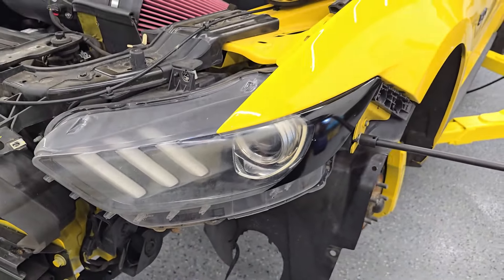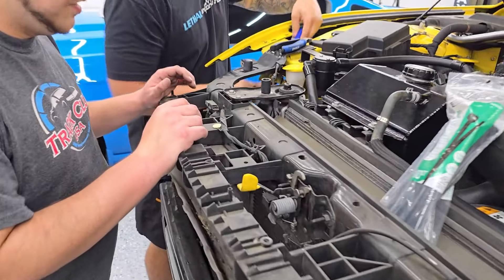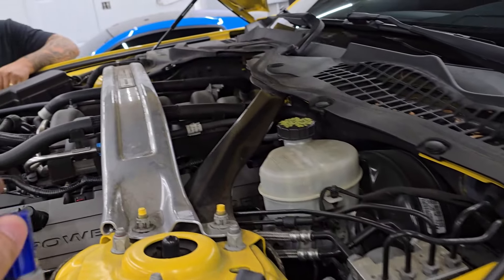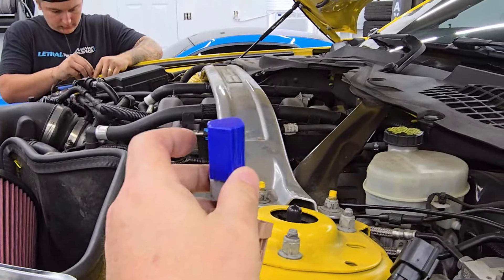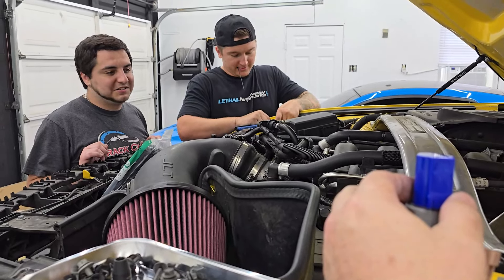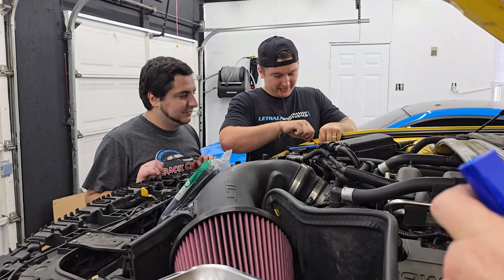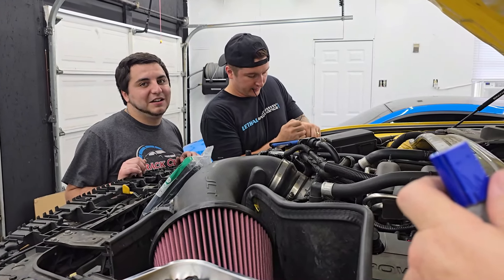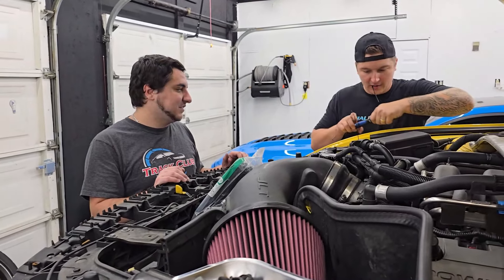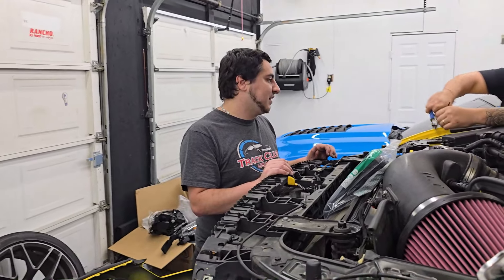Brandon is taking off the headlights now; I need to get over there before he drops one on the ground. Right now they are figuring out the wiring — the best part. As you can see, they have these colored caps that identify what the DRLs are going to do. The blue ones do a specific function. Brandon admits he overthought it and doesn't remember all the details off the top of his head, but we'll figure it out.